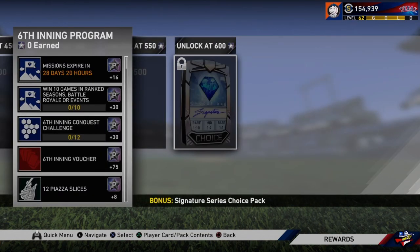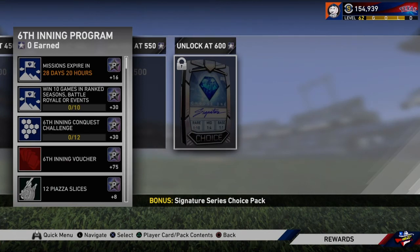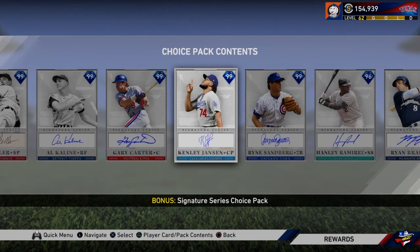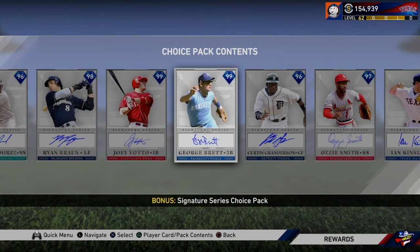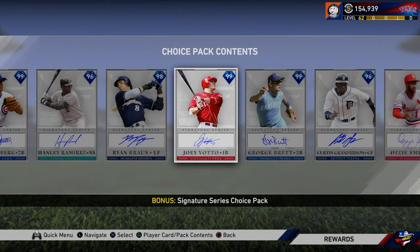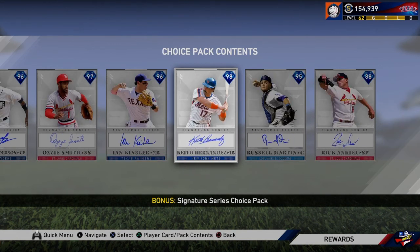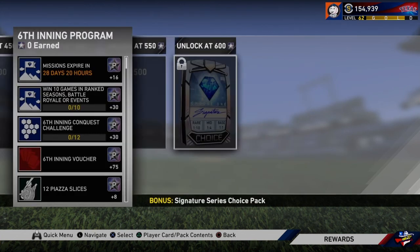If you get all the way to 600 stars, you get the Signature Series choice pack. You get a roll 1 in 10 for the rare round, which is 99 overall. The rare tier has Feller, K-Line, Carter, Kenley, and Sandberg. The mid-tier has Hanley, Braun, Votto, Brett, and Granderson. Then the base tier is Ozzie, Ian, Keith Hernandez, Russell Martin, and Ricky Henderson. So if you get to 600 stars, you have a chance at that choice pack, and that is pretty dope.